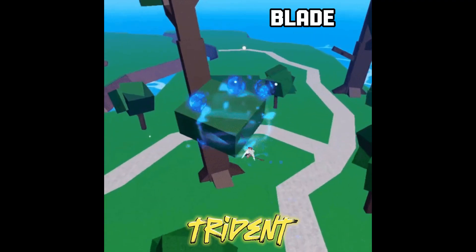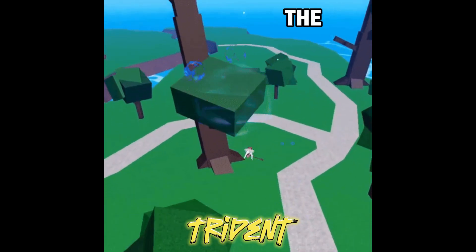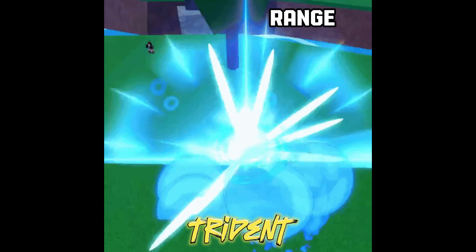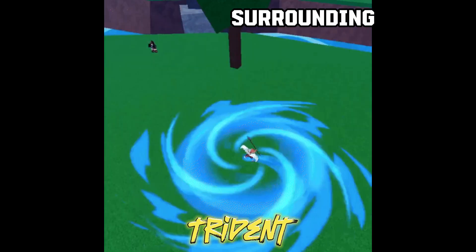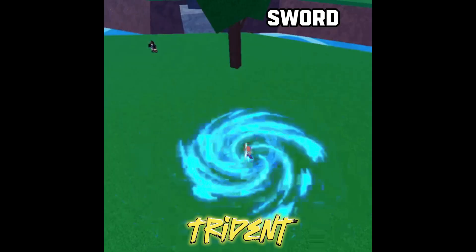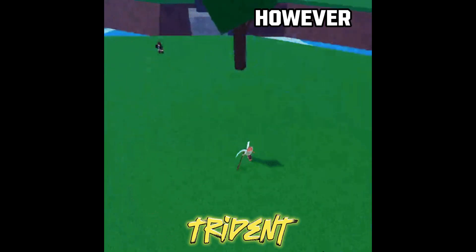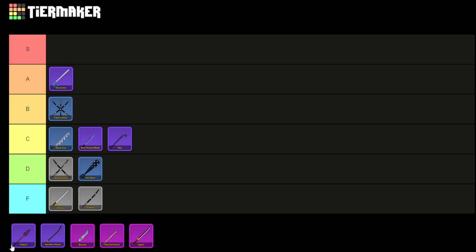The Trident is a rare blade sword with two movesets. The Trident Throw, operated with the Z key, allows the user to hurl the Trident attached to a rope towards the target, although it inflicts minimal damage and has limited range. Water Pulse, the second moveset, generates a small shockwave surrounding the user, moderately pushing the enemy back and causing medium damage. This sword is beneficial for novices and decent for grinding, but falls short due to its limited range and is overshadowed by more effective swords. Trident is situated in the B tier.